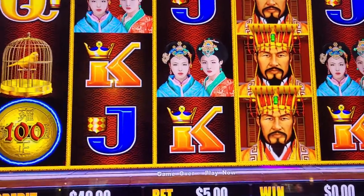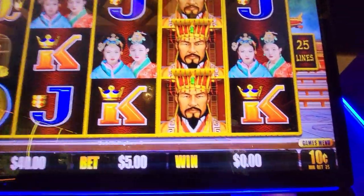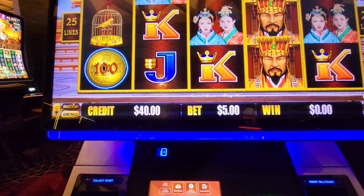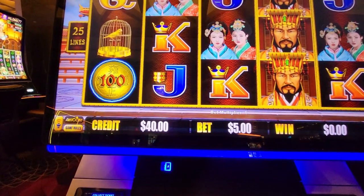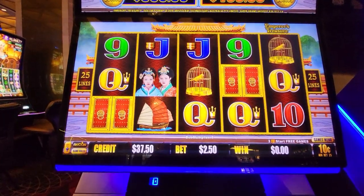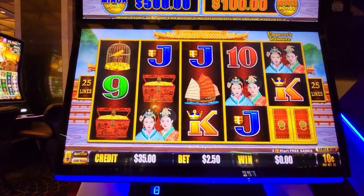We're at Tampa, going to play another dollar store machine called Emperor's Treasure. We're playing on a 10-cent denom, doing minimum bet — it's $2.50 — and we got $40 in here.